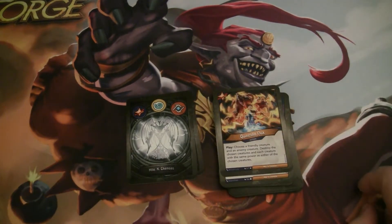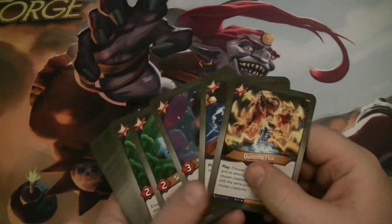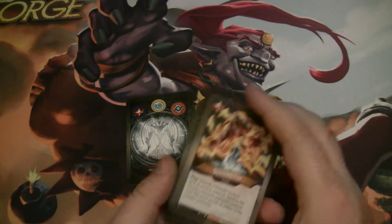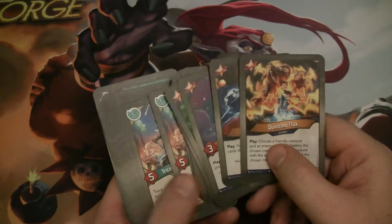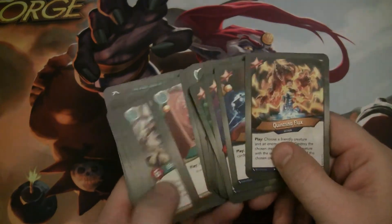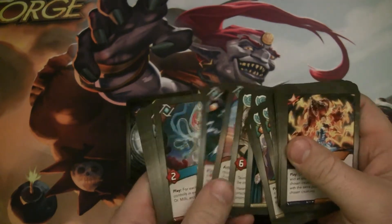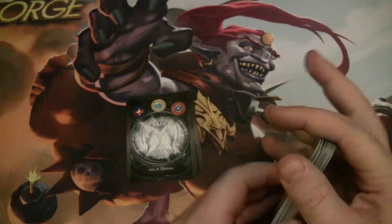Quintrino Flex is an interesting board control card. You choose a friendly creature and an enemy creature, and you destroy the chosen creatures and each creature with the same power as either of the chosen creatures — so it's a selective board wipe. You do have to choose at least one friendly creature, but you can potentially choose one that doesn't share a power with anything, or one where things are warded so you won't lose that much. Maybe you hit the Titan Guardian to get the draw off of it.